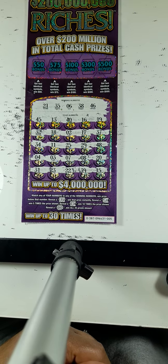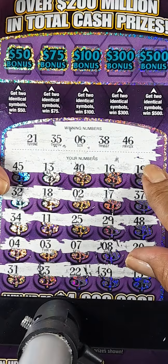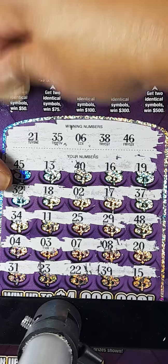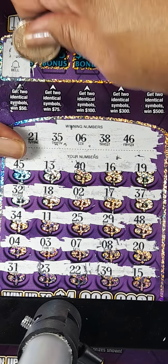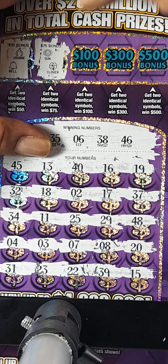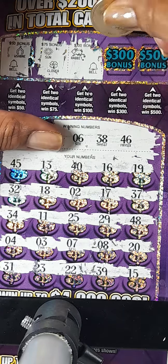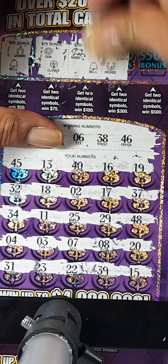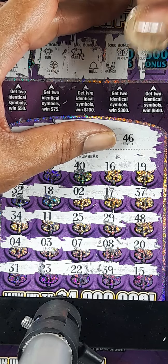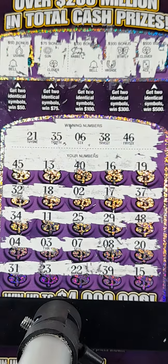Let's see if we can find any identical symbols. I'll zoom in for that portion. For the $50 box, we got a wishbone and a bell. $75 box — a star and a clover. The $100 box — a rabbit and a bell. The $300 box — a butterfly and a horseshoe. And last but not least, the $500 box — a clover and an ace. So nothing on this card.